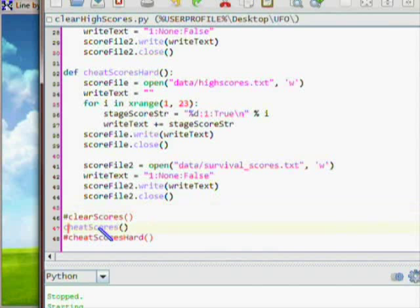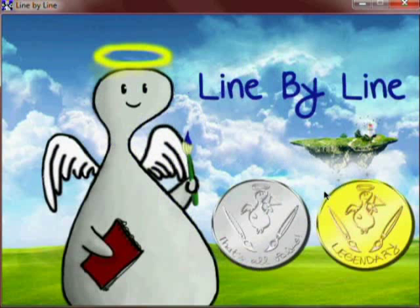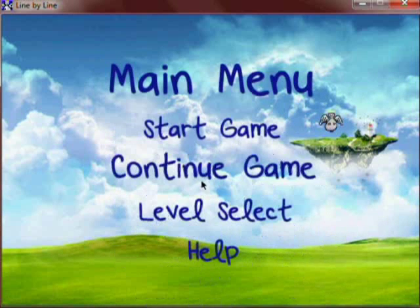So let's just quickly look at that. This cheat simulates completing every single level under hard mode. As you can see on the start screen, now we have two medals: one that represents having completed all levels, and one that represents having completed all levels under hard mode.